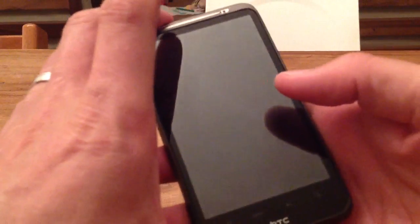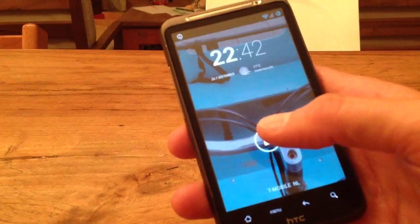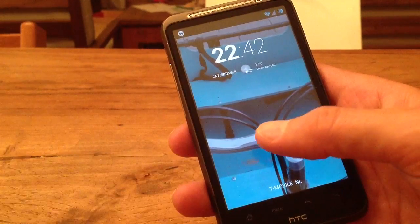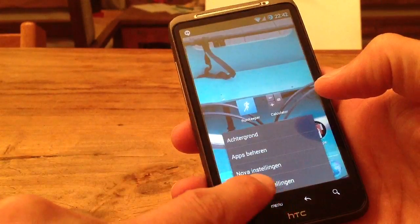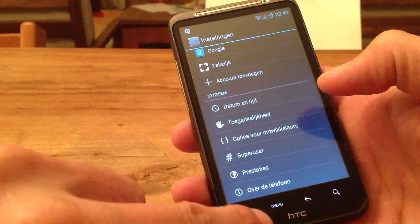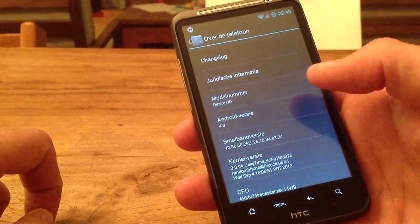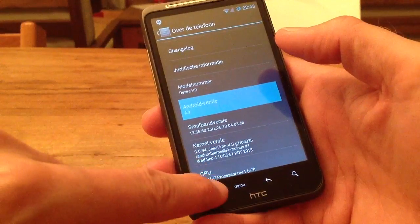Hi everyone, this is the new iteration of Jelly Bean random blame — it's already at Android 4.3, amazing. This is alpha one, actually pretty smooth. It was quite okay, not that many changes from Android 4.2. As a matter of fact, everything looks the same, it's just 4.3 instead of 4.2. Of course this is an alpha version, which means that not everything is working as you would expect.